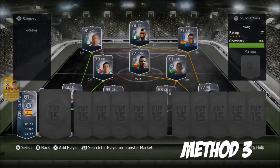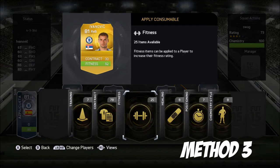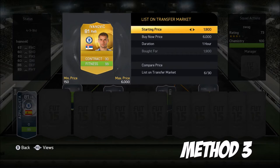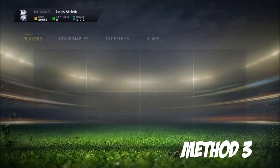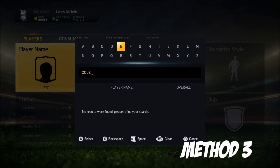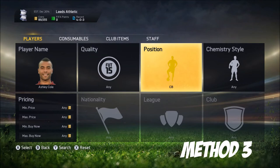I saw this method on Standard1070 — I believe that's his channel, he was from Daily Trading Tips. Just search for not very popular, cheap right and left backs and convert them. It's actually the same idea as method one but instead of strikers it's right back and left back. This one might actually be even more effective than method one because the players sell faster. A lot of people seem to use five-at-the-back right now, so the demand is there.